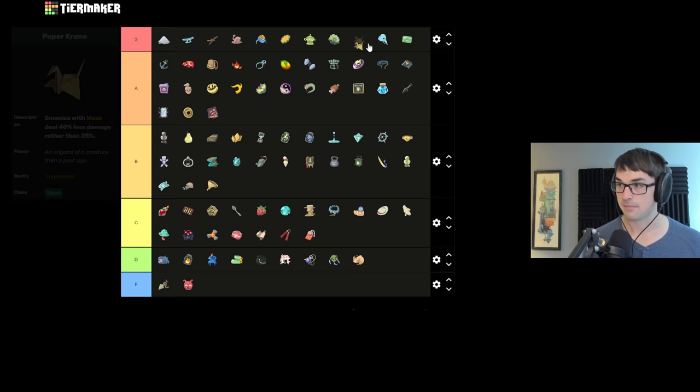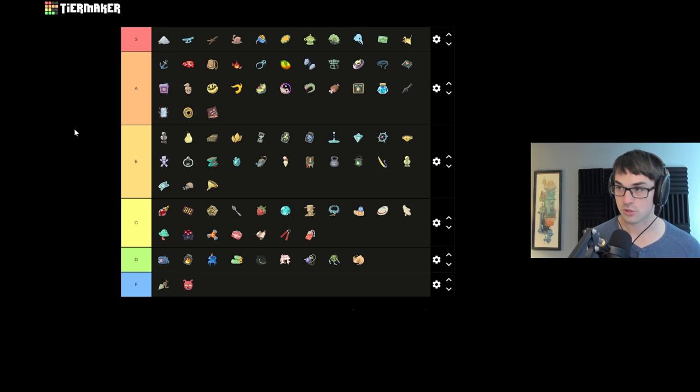Paper Crane is S tier. Paper Crane makes your weaken essentially almost twice as strong, reducing enemy damage by 40%, taking big threatening attacks and bringing them down to nothing. I think it's one of, if not the best defensive relic in the game, and I'd put it on the same tier as Incense Burner and Helix in that regard. Insanely good.